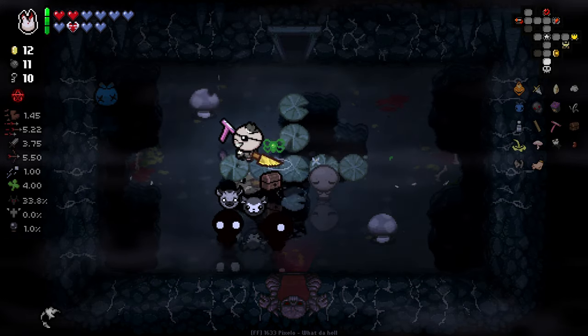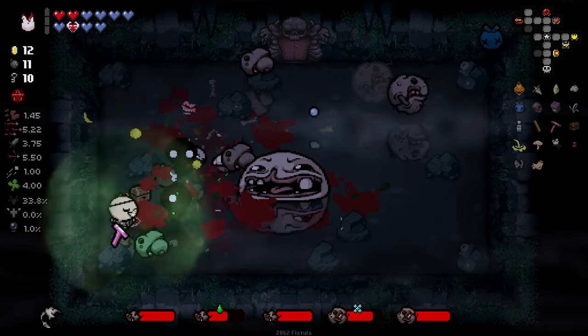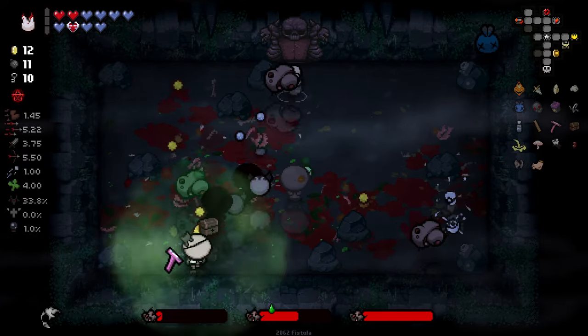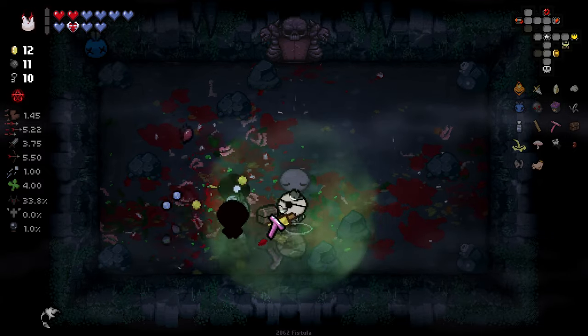So many soul hearts just popping up at random. See, now that killed so he's going to shoot now — there you go! Imagine if it had a chain reaction: if he killed an enemy with that shot he fired another shot, if he killed an enemy with that shot he fired another shot — that's what the Monstro's Lung synergy should be.